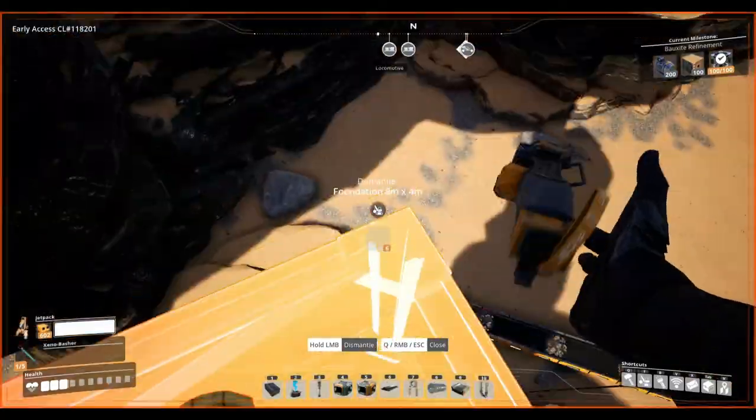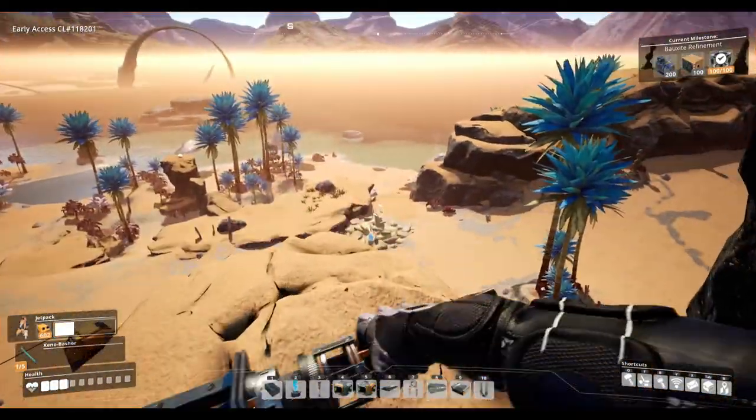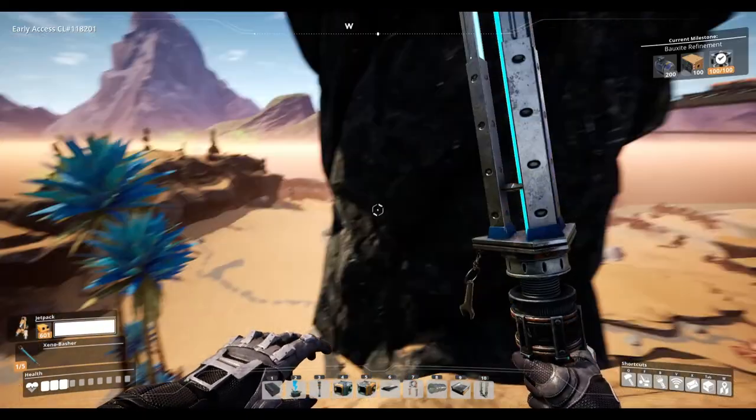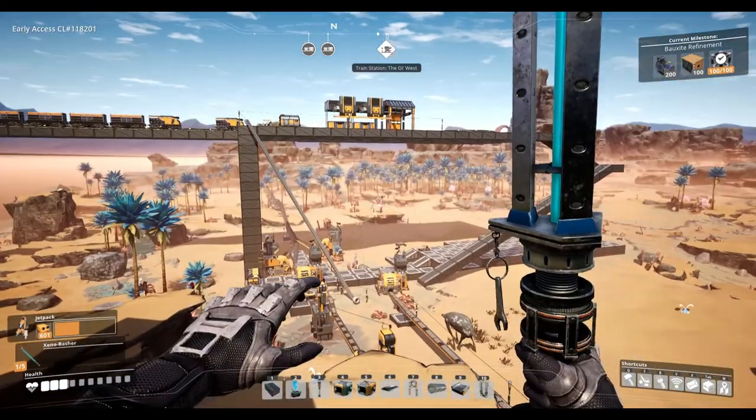There are three crab nests up there, so you might want to bring some weapons or dynamite, or just grab the slug and go if you can. These are really annoying so you will need something to compensate against them.